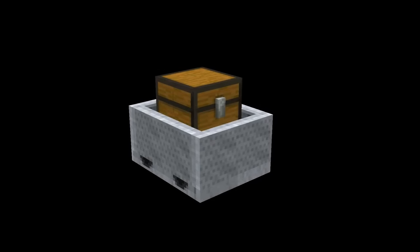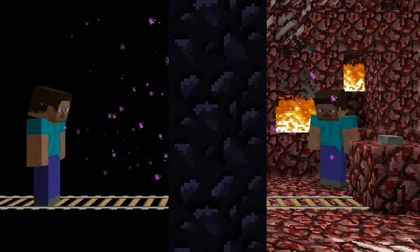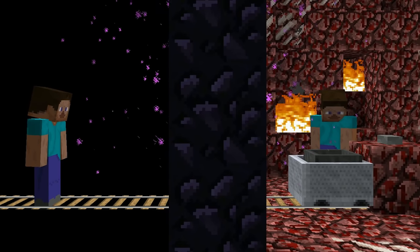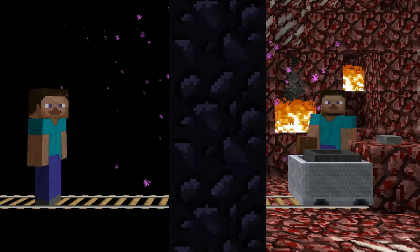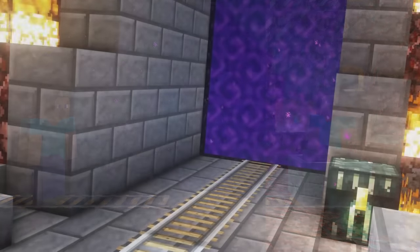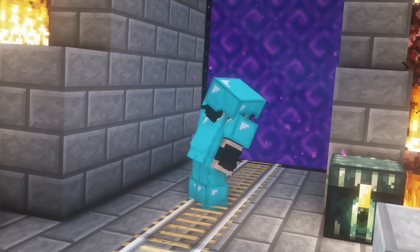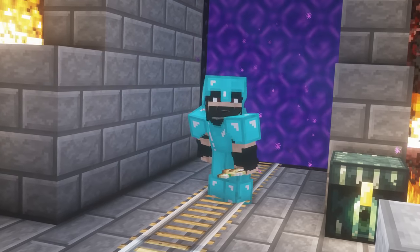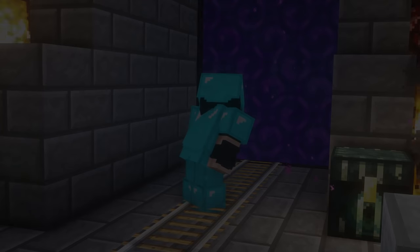Another dupe using minecart chests was discovered in 2016. Using a minecart with a hopper or chest, a player would go through a nether portal. Once it entered the nether, another player would stand near a hopper right outside the nether portal to load the chunk, duplicating the items. The majority of the player base used this, making items less valuable. However, it was short-lived, patched a few days later, and another dupe would take its place.